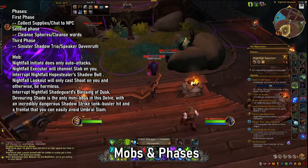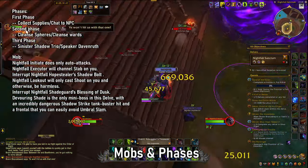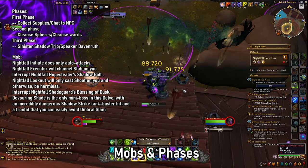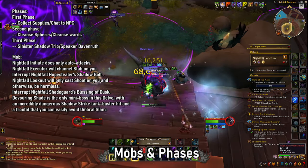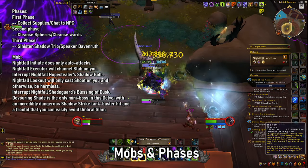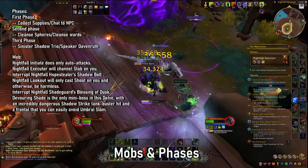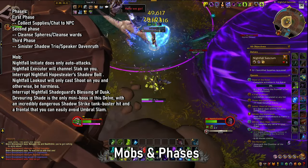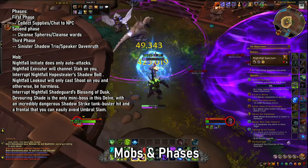You'll fight the same mobs and the same adds, and you'll have to avoid the same environmental hazards throughout. Something super important to note is that the expanding purple circle found throughout the dungeon in both scenarios is your big environmental hazard. If you walk into it, it will start firing a volley of dark energy at you, which is generally not something you want to deal with.